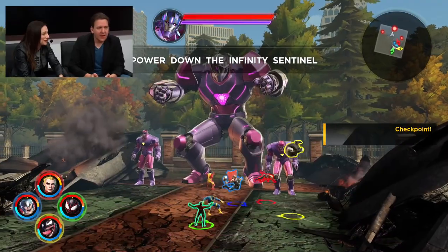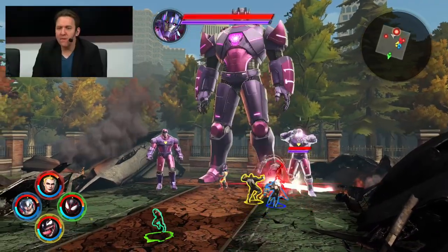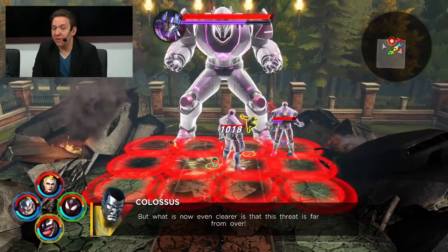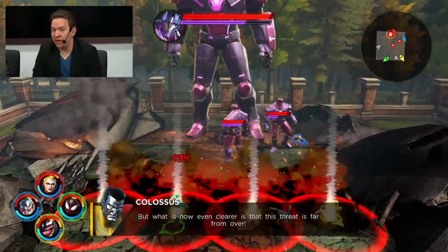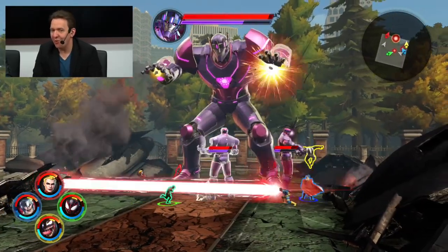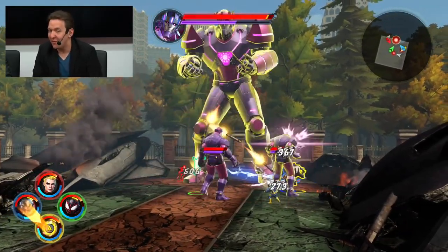Iron Man can fly around — he's very mobile, and you need characters like that. I talked about Deadpool yesterday. Spider-Man, Miles Morales, Spider-Gwen — there are a lot of characters that function in essentially the same way. Captain Marvel and Thor kind of act the same as well. Within those subgroups, it really comes down to preference.